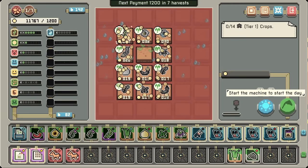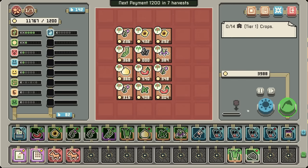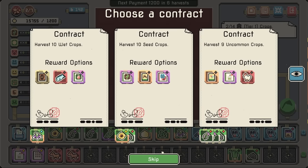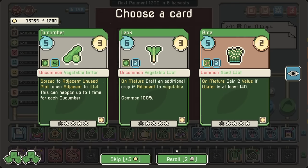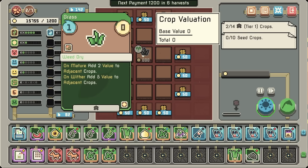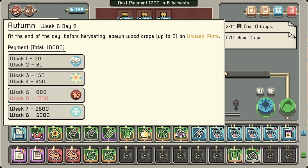That's like four thousand right there. What do we even want from this? I guess that one. Roll for the mint — they're identical. Here's a problem: it's the autumn effect that's hitting us. End of the day, before harvesting, spawn weed crops. In retrospect, I'm just going to take that off.